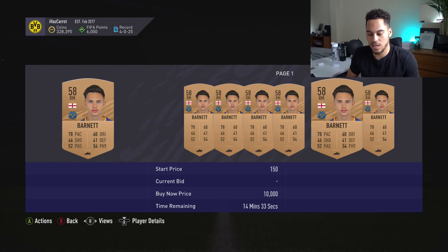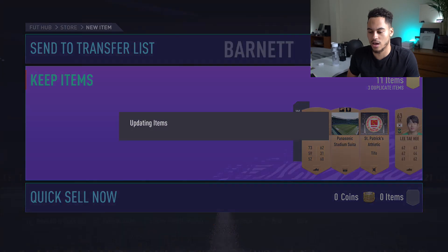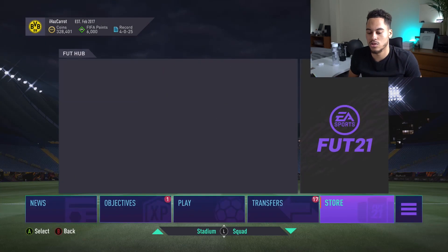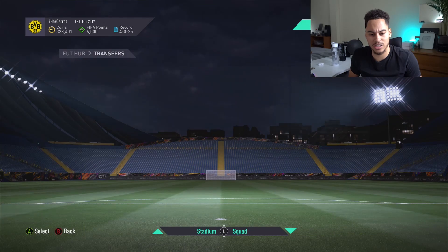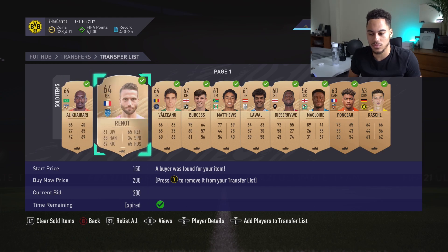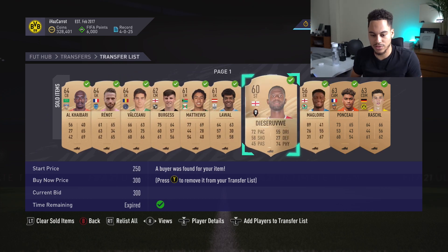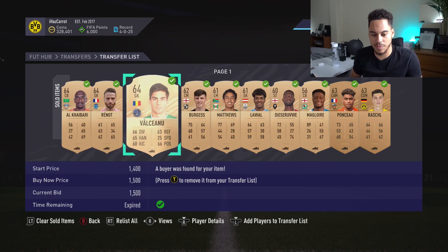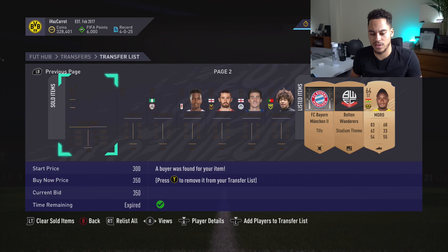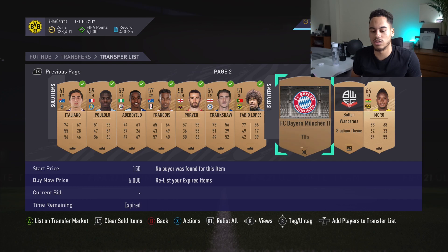We get Barnet — worth 200 coins — and then a German duplicate player which I'll list for 200 coins as well. So 100 packs done. We have sold 17 items already — I wasn't actually expecting that many to sell this quickly. I've been opening packs for about an hour. The Valsinu sold for 1.5k, one went for 3k, then 850, 600, 250, 350, 200.